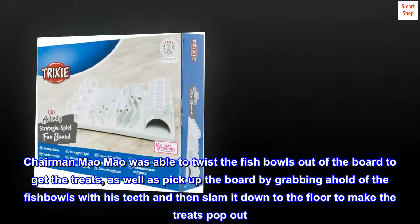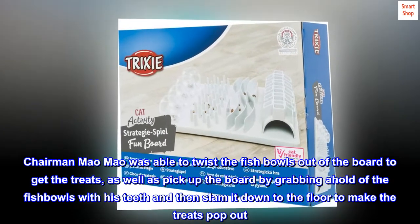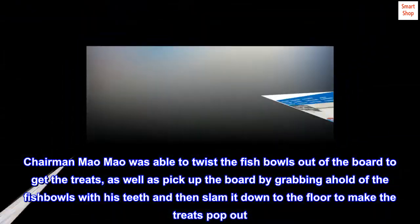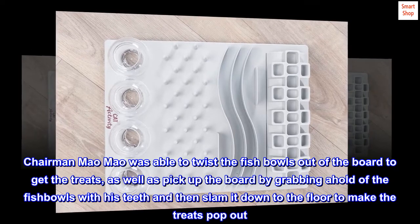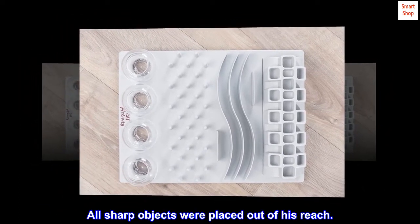Chairman Mao Mao was able to twist the fishbowls out of the board to get the treats, as well as pick up the board by grabbing a hold of the fishbowls with his teeth and then slam it down to the floor to make the treats pop out. All sharp objects were placed out of his reach.